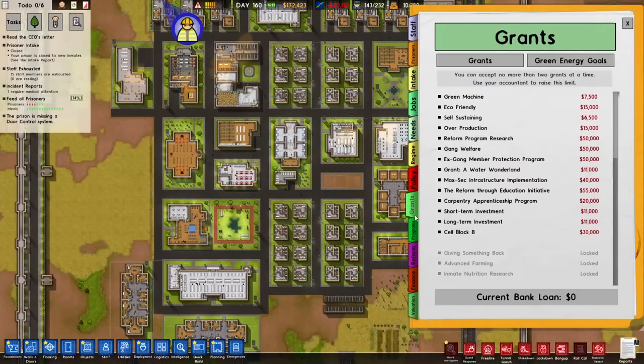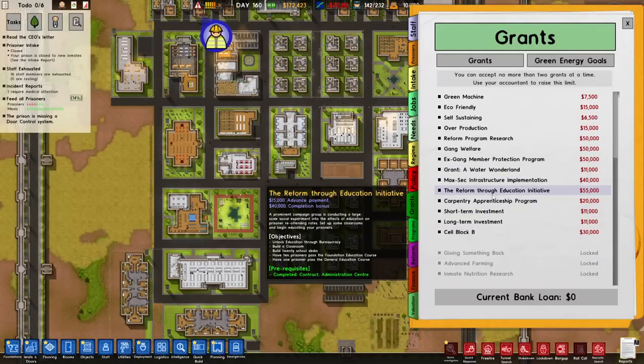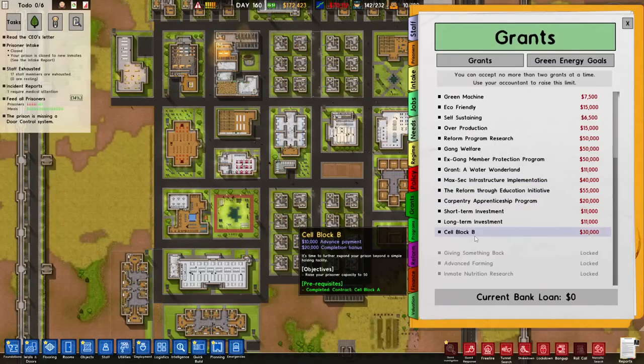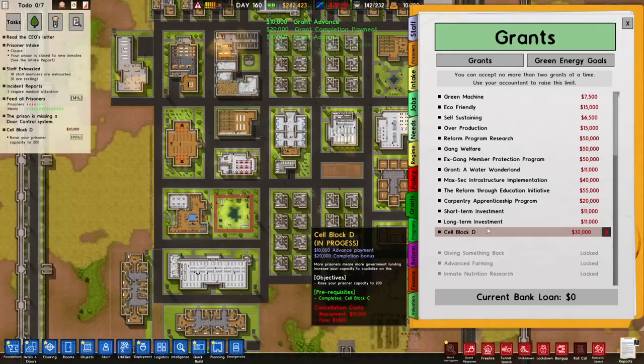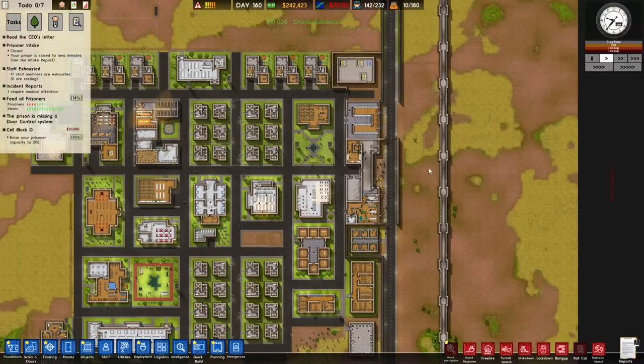Before we start accepting prisoners we need to take a look at the grants. A lot of it is revolving around gang members, but I want to get a few things in to make some money. Carpentry, reform of education, cell block B. Increase our prison capacity to 50 which we've pretty much done. Cell block C done. Cell block D not quite there, but we're going to be getting there very shortly. At least we got the money to rock and roll.